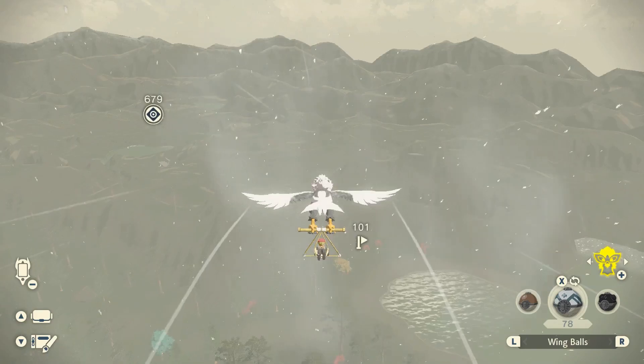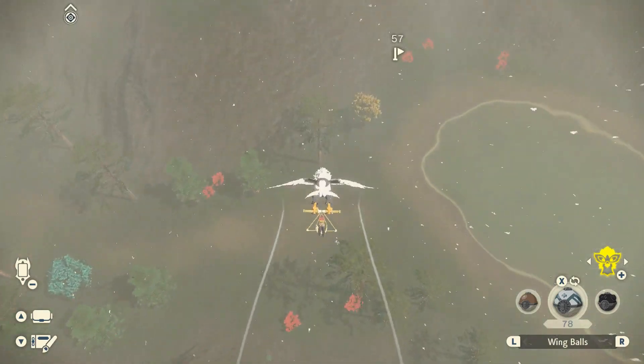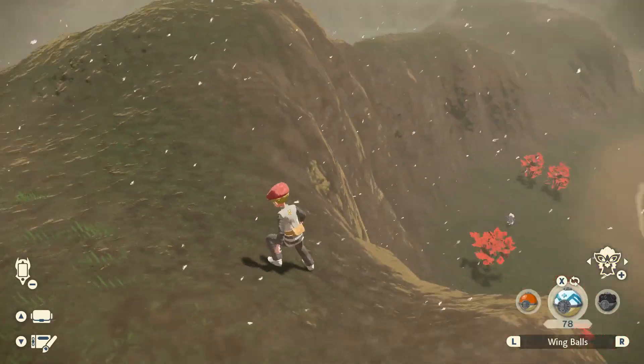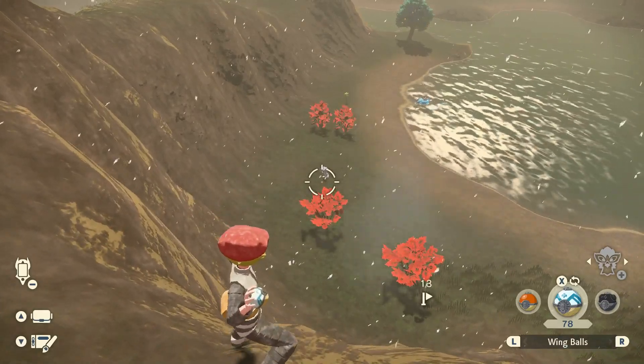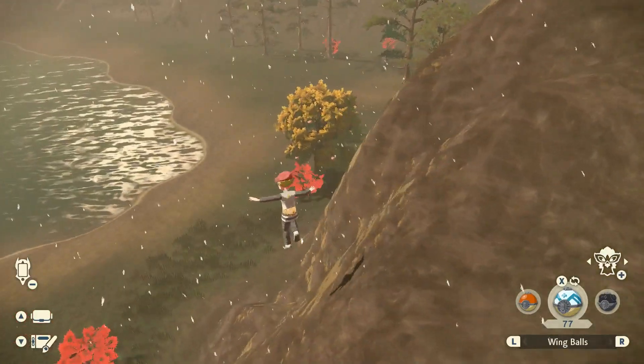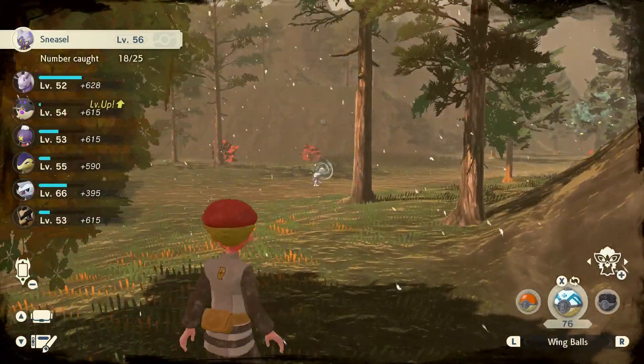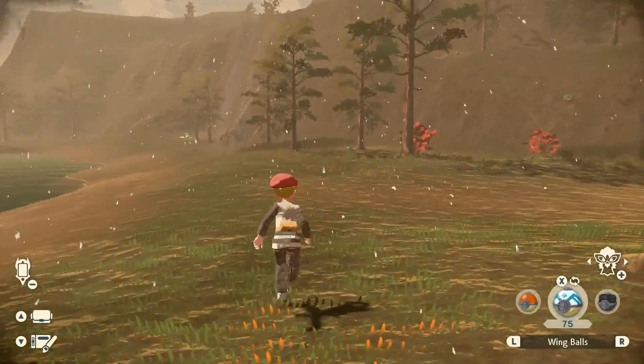So my Sneasel farming method is pretty simple. I'm going to fly over here and land. As you can see I have wing balls. There's one — missed him. And I got the second one. You can run right past the Scyther or catch him if you want; if you throw a wing ball it's a very high chance to catch. And we can just grab this last Sneasel here.